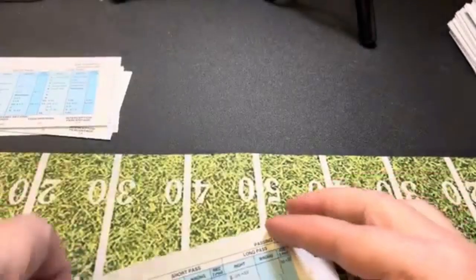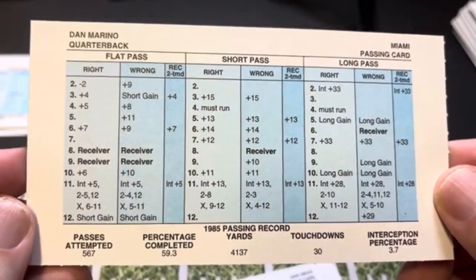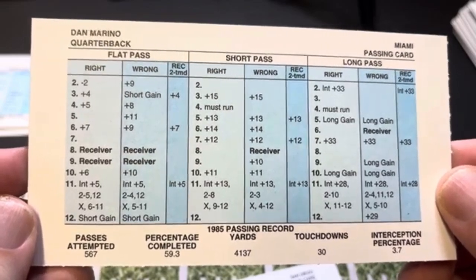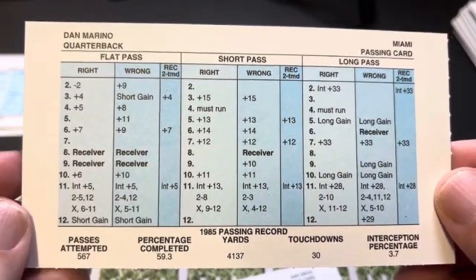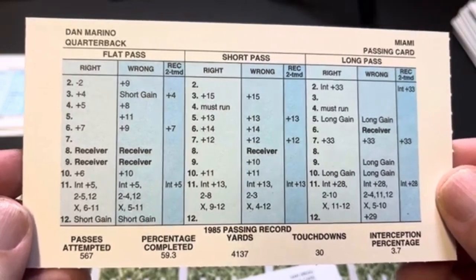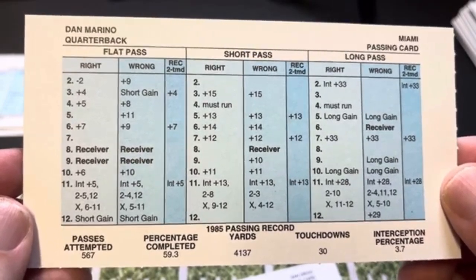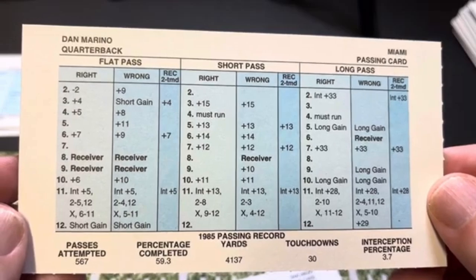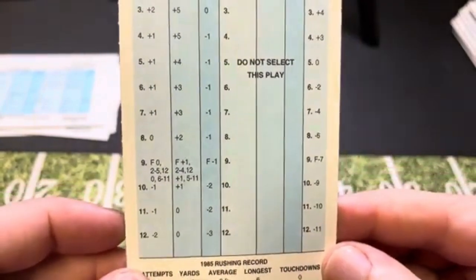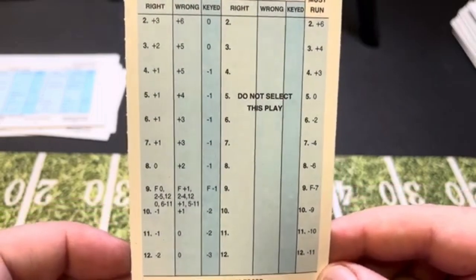Another guy we had to look at is Dan Marino. He passed for over 4,000 yards and 30 touchdowns. The interception percentage is a little higher than Montana's but still not really too bad. His interceptions on flat pass are incompletes, and he even has an incomplete right at 7. He's got the double long gain at 10 and another double long gain at 5. He had a negative 0.9 average — ran 26 times for negative 24 yards. That must run is terrible, but you don't want Marino running anyway.